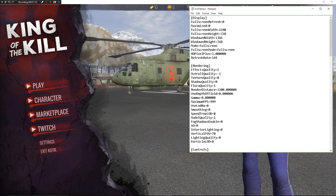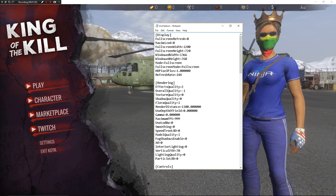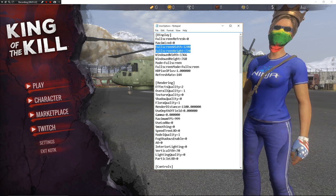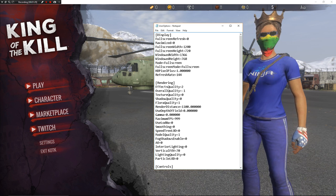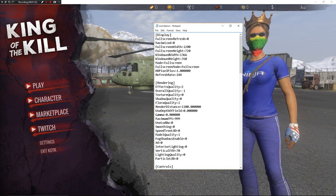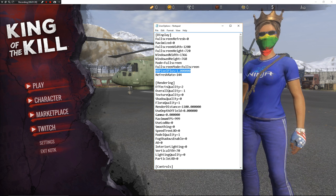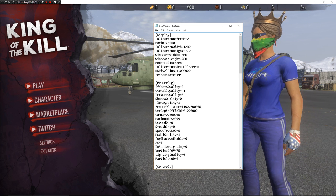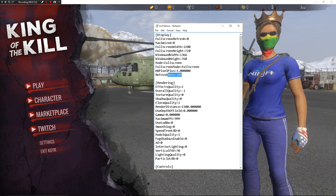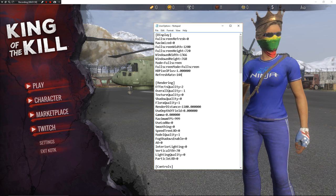These are my user options. I'll post them in the description below. Most people like to play on native 1920x1080, but I personally like to play on 1280x720 — there's less pixels and I feel like there's less input lag. For HD Pixel Plus, high is 1 and ultra is 1.1, but I play on high because there's really no difference between ultra and high. In fact, ultra looks worse — I get a little blur. The refresh rate I have set to 144, but you could just leave that alone.